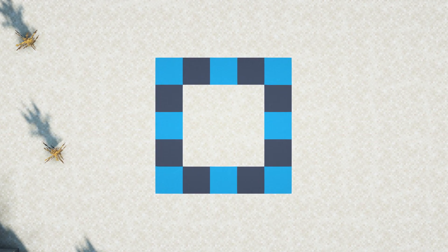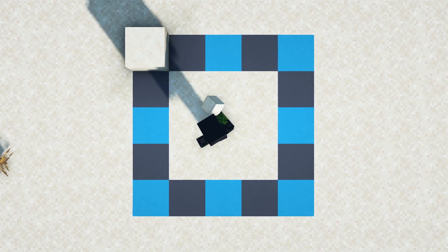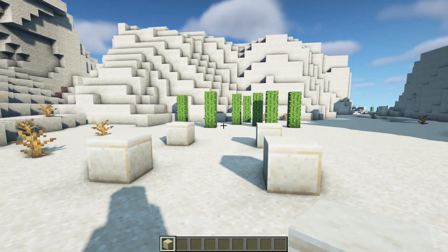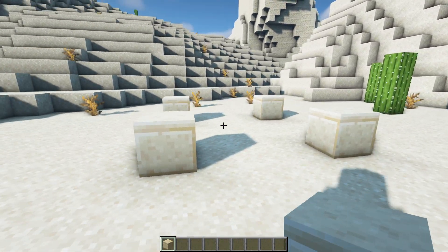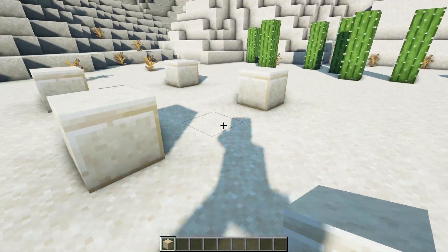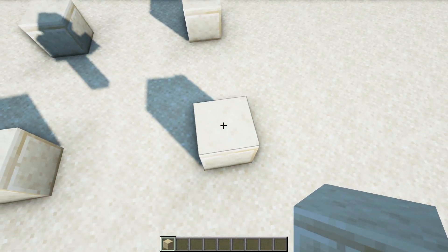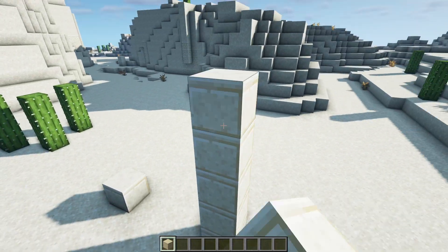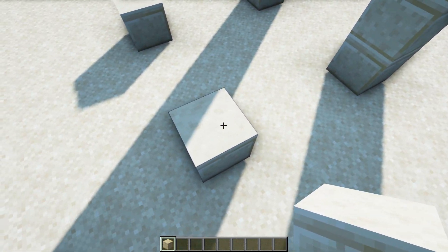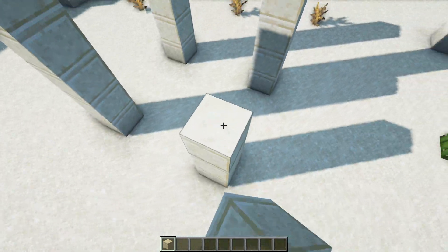Here is the layout: a 5x5 build. Start by placing a cut sandstone block on all four of the corners. The doorway is going to go just to the right of the front, so bring the front two corner blocks up by an extra four blocks for a total of five, and the back two up by seven blocks for a total of eight.